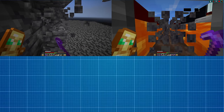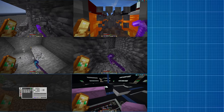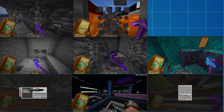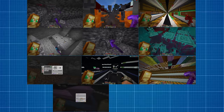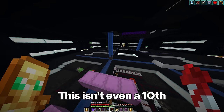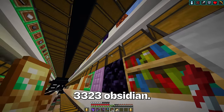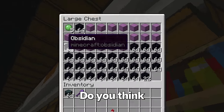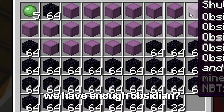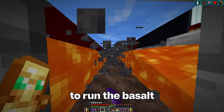More deep slate, smooth basalt, chiseled deep slate, andesite, deep slate bricks, gray wool, light gray wool, warped stems, cracked stone bricks, smooth stone, and coal ore. As much as we've already collected, this isn't even a tenth of all the required blocks. I next need 3,323 obsidian — do you think we have enough? Probably not. And 3,400 polished basalt — I guess it's time to run the basalt farm again.